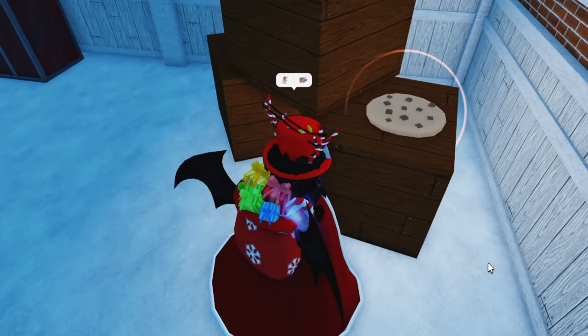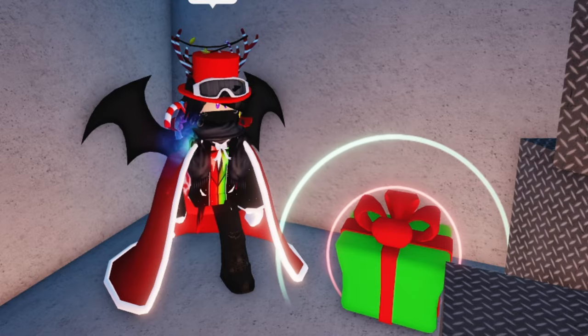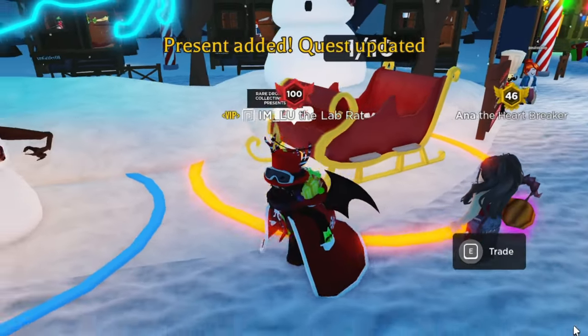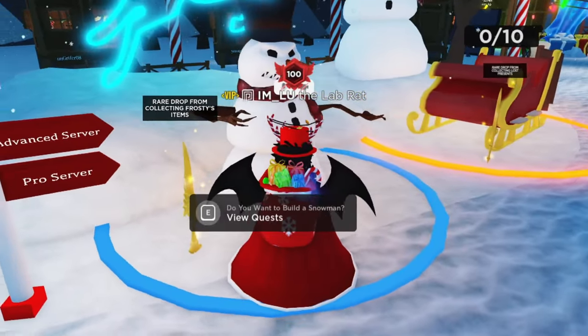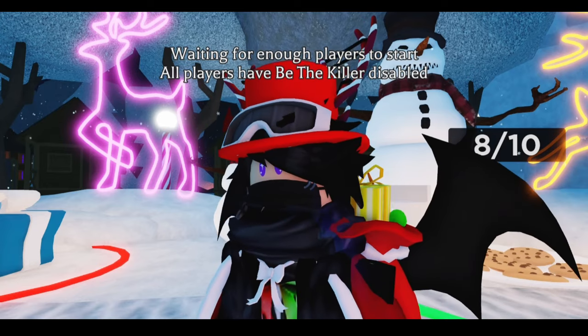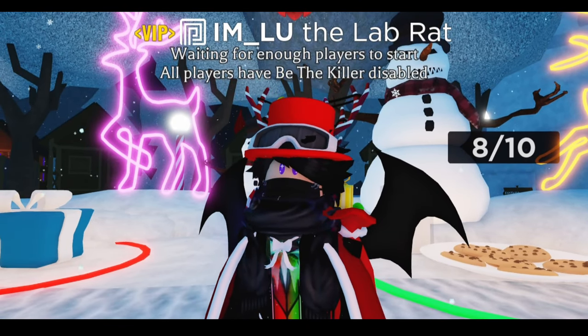For example, you want the gold thunder? Bring cookies back to the lobby for a 1% chance of getting it. Do you want the golden ice wall? Bring presents to the sleigh in the lobby for a 1% chance of getting the sword. Want the golden lance? Then you have to bring any of the snowman pieces back to the lobby for a 1% chance of getting it as well. And it doesn't really matter if you're done with the quest — you can keep doing it over and over as many times as you want.